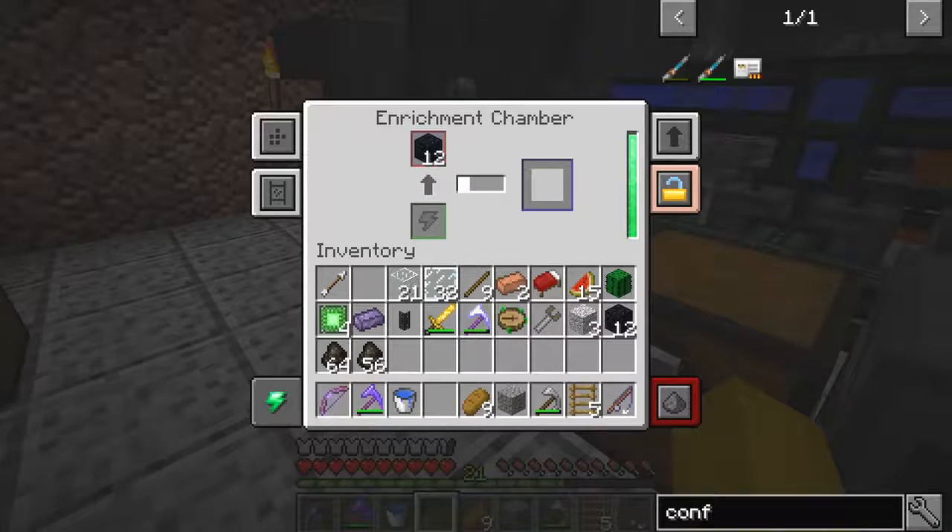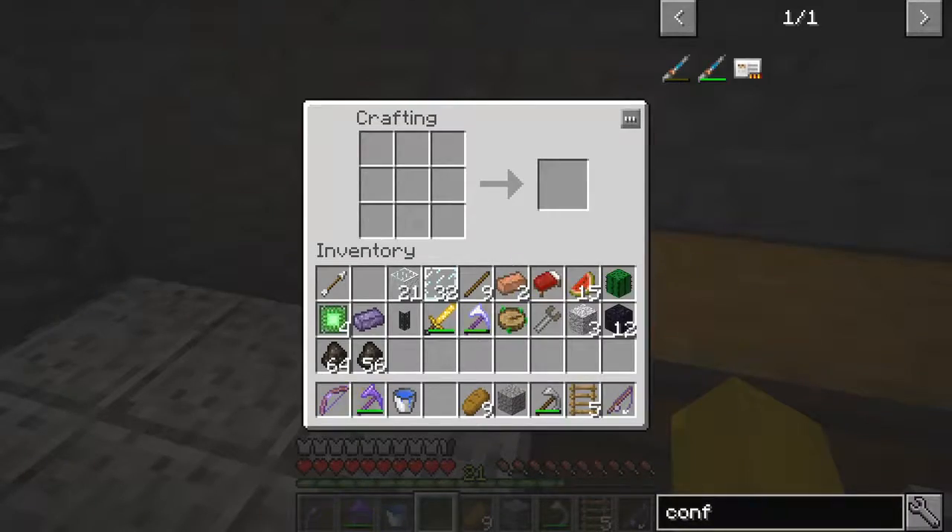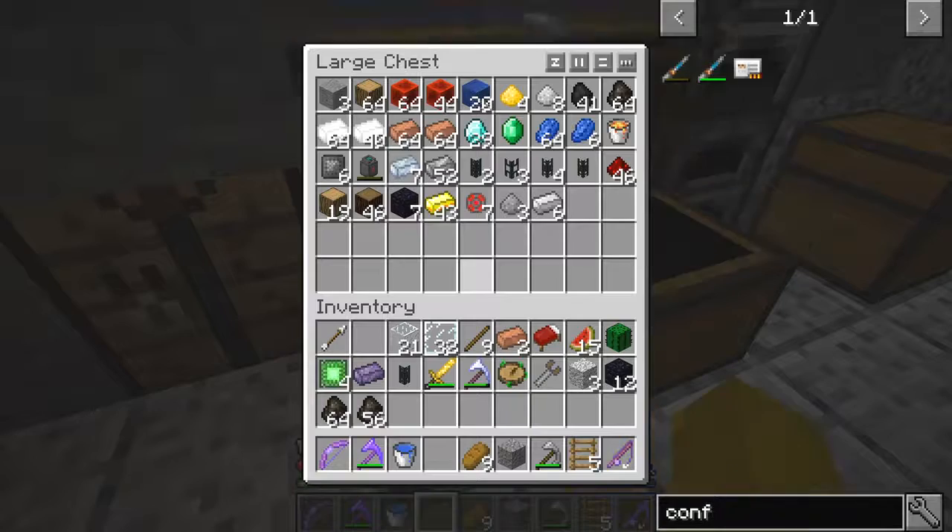We need obsidian dust, which is in the enrichment chamber — so I think that's half of those, which should give us two. But while that's processing, let's make a speed upgrade. I also want to make the configurator — lapis lazuli and another energy tablet. Let's get the ingredients for that.